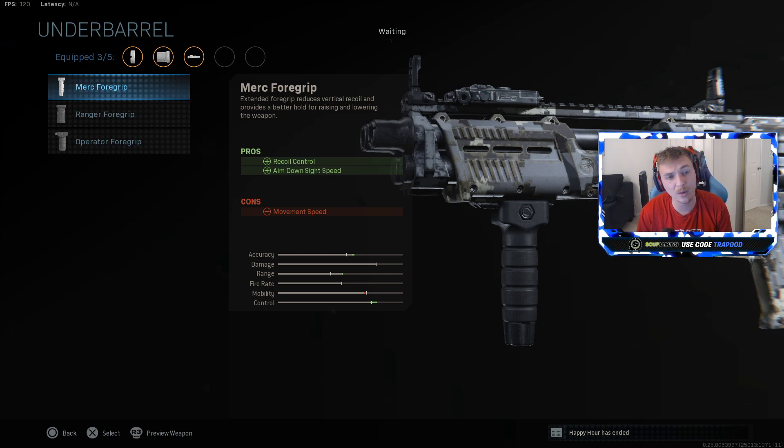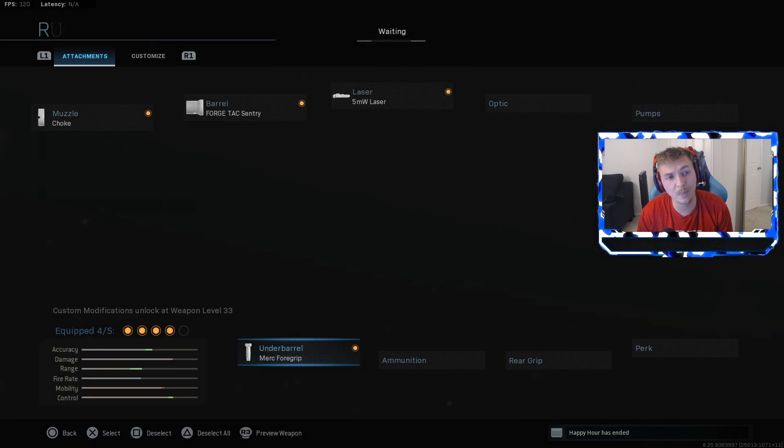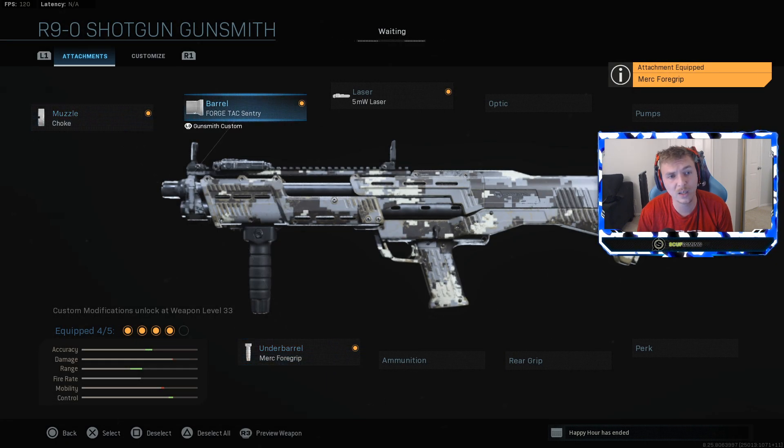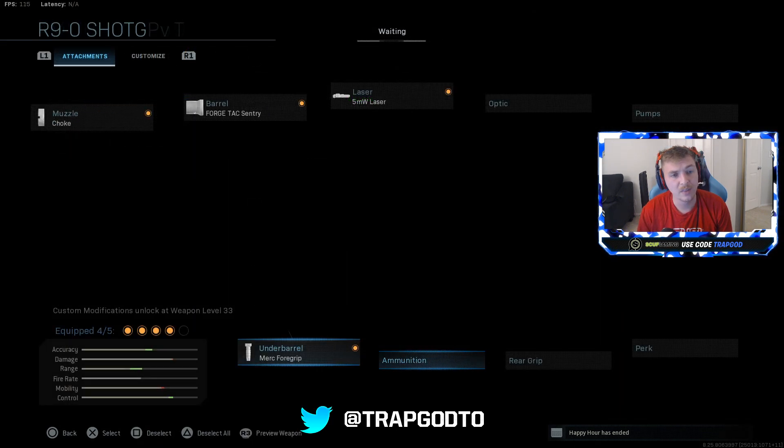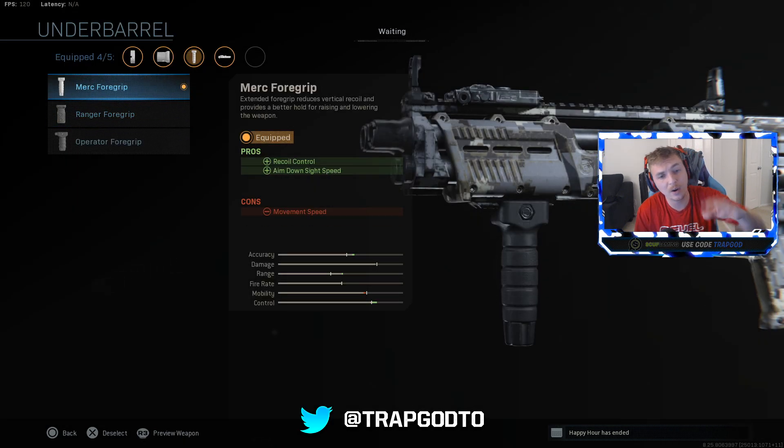With the last attachment, the Merc Foregrip, it's going to help with your aim-down-sight time — the other two options are worse for that. It also gives a little bit better recoil control. When you stack it with three attachments that help accuracy and hip fire, you have four improvements to overall accuracy. The only loss is movement speed, about 1.5% slower, which is very minimal.